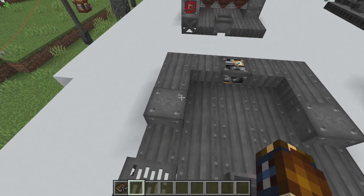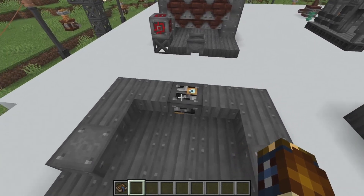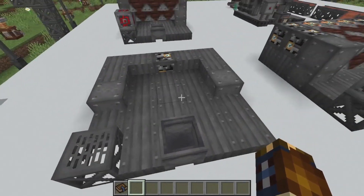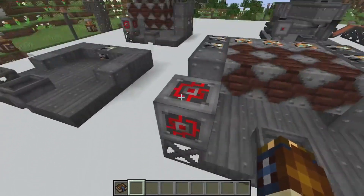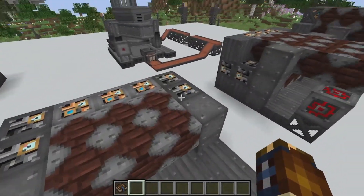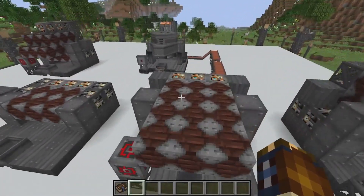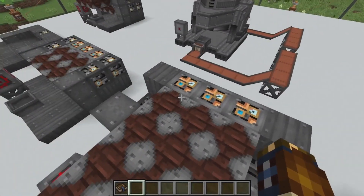You're going to have a slab, a steel block, and steel sheet metal. Then steel sheet metal, heavy engineering block, sheet metal, sheet metal, sheet metal, steel block, slabs all around that, and then the cauldron. The next setup you're going to have: a redstone engineering block, the blast stones, steel, steel on the other side, then heavy block, heavy block, and then the light engineering blocks.